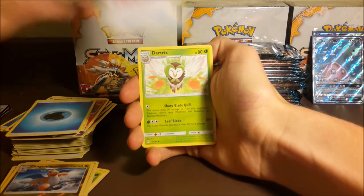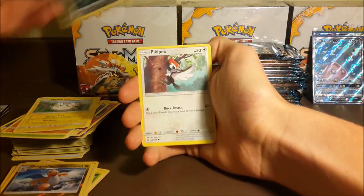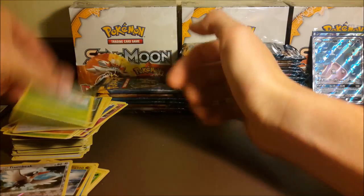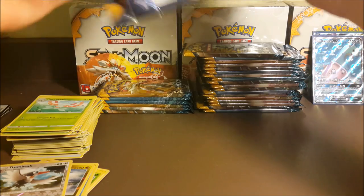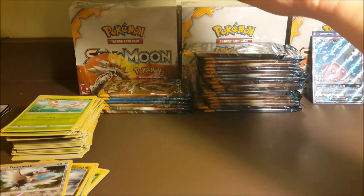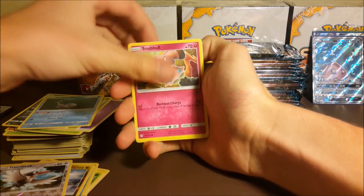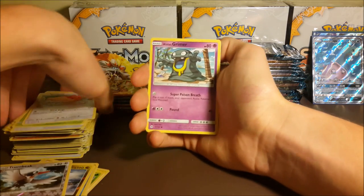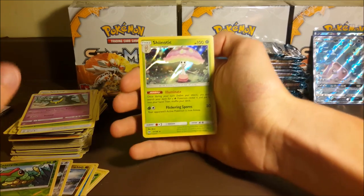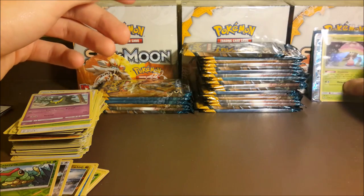Rotom Dex, Nest Ball, Dark Tricks, Makuhita, Mincino, Togedemaru, Carvanha, Pikipek, reverse Trumbeak, and a regular rare Masquerain. We still have plenty of packs left in this half — if we pull another one it'll be five pools in this half. Got Wishiwashi, Snubbull, Ferroseed, Grubbin, Spinda, Grimer, reverse Caterpie, and a hollow Shiinotic — I'll take it, got one of those in our other boxes too.